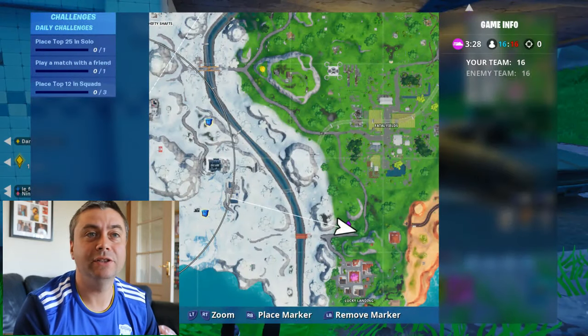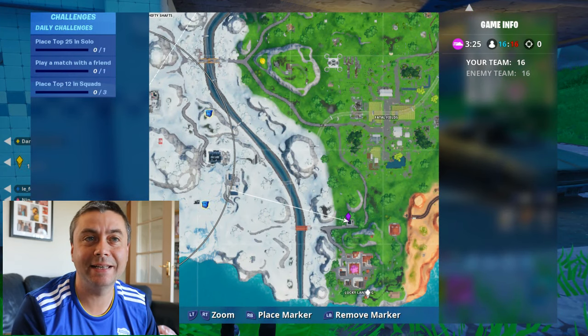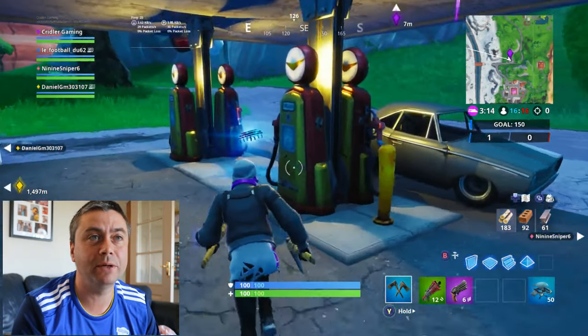Right, I've just jumped off the map and floated down now. You can see above Lucky Landing we have a gas station, a petrol station, so if you put your cursor on there and aim for this, it's an easy one to find. It is number 63, so we'll grab that one there.